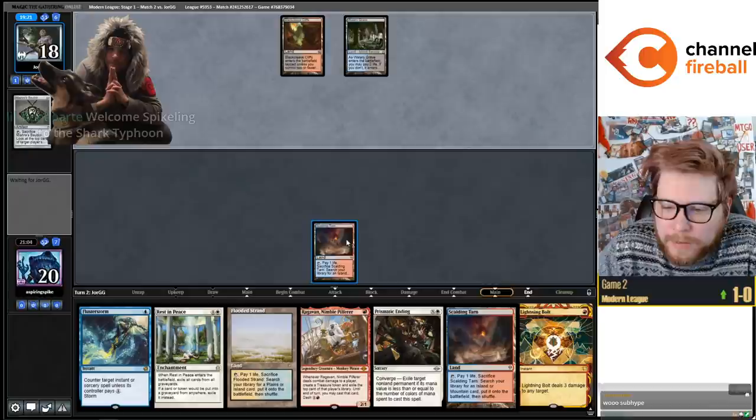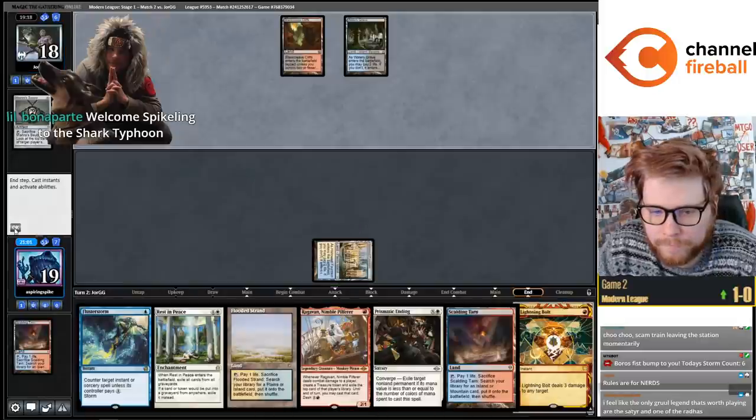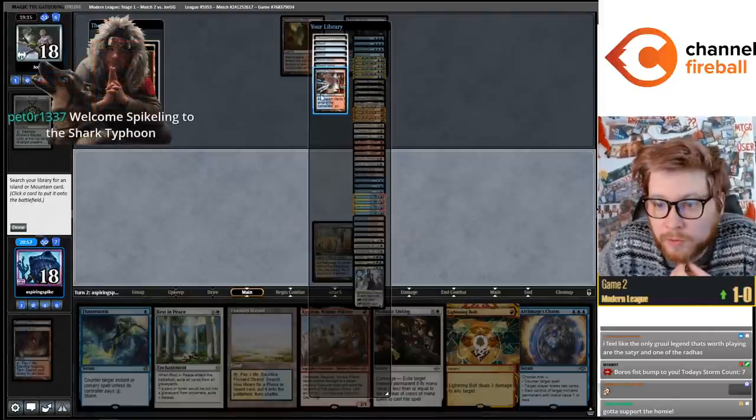If we go for Rest in Peace here and we don't draw a non-fetchland, they can Drown in the Lock. So I think I would like to go for Ragavan with Flusterstorm up.